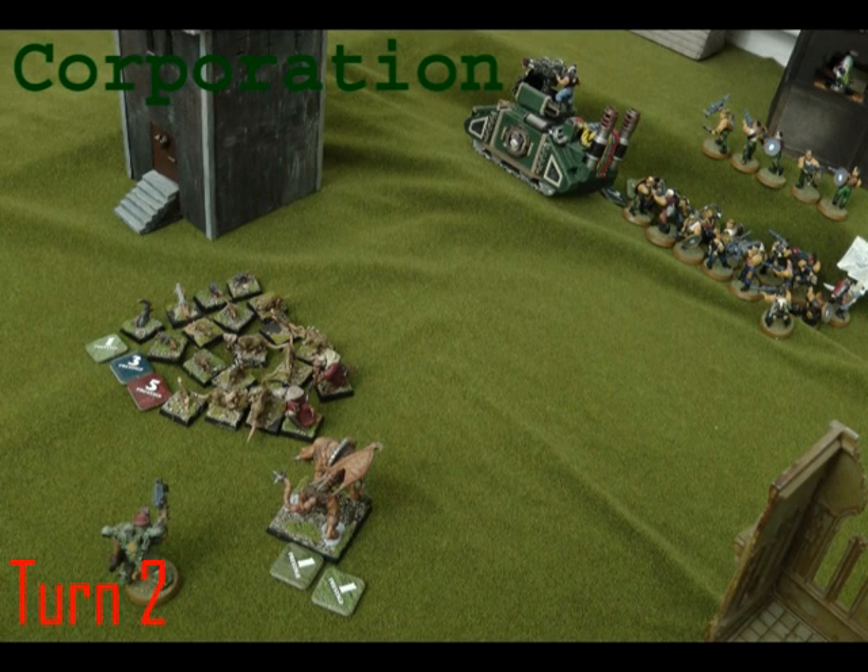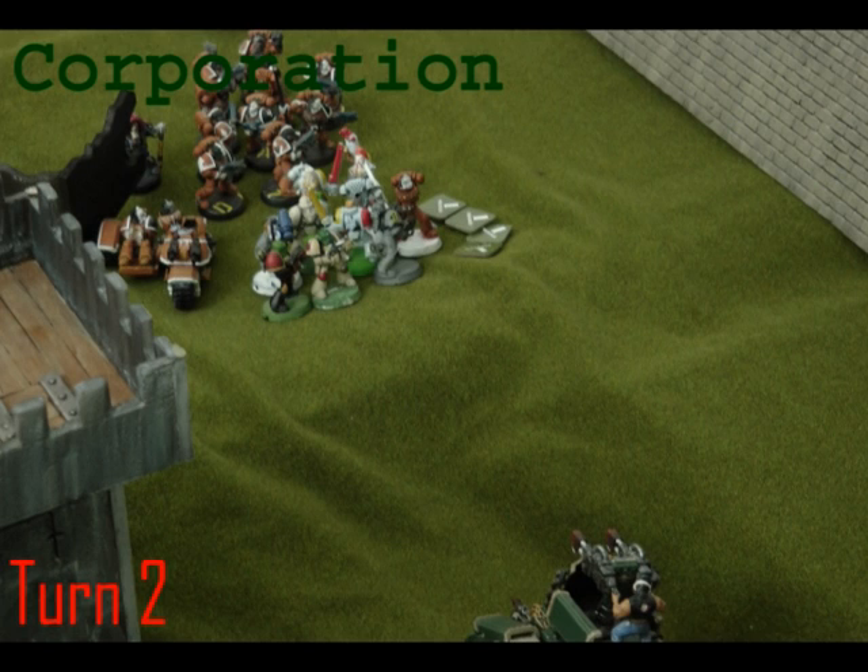Turn two: the Corporation kind of needed to decide whether to go for the centre or hold back. They're in the Forge Fathers' fire arc, so not really anything good going for them. The sniper goes for my shredder. They want to keep their tank alive and they're trying to keep him away from them. Their shooting is pretty even between the ravenous horde and the Forge Fathers' Brockers — quite a lot of damage. I took eight points of damage and the Brockers took four just from the flame tank.